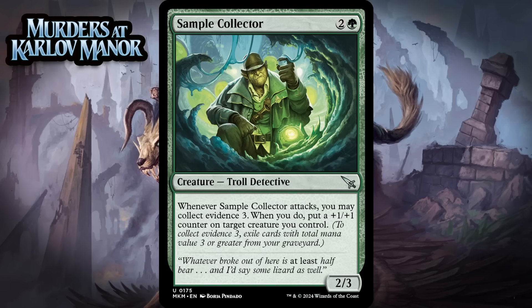Next up, it's Sample Collector, which for 2 generic and a green is a 2/3 troll detective at uncommon. When it attacks, you can collect evidence 3, and when you do, you put a +1/+1 counter on target creature you control. This can put the counter on itself, and attacking as a 3/4 on turn 4 doesn't seem impossible, but it's also not amazing. The ability to put the counter elsewhere does give you flexibility, but the base stat line here is mediocre, and that's kind of a problem for a creature that has to attack to do something more than be a vanilla creature, especially because you also need to set things up a little bit. I think it's just a C.